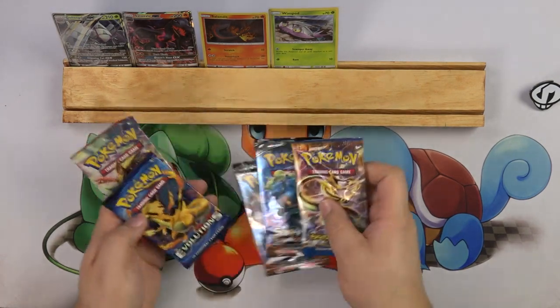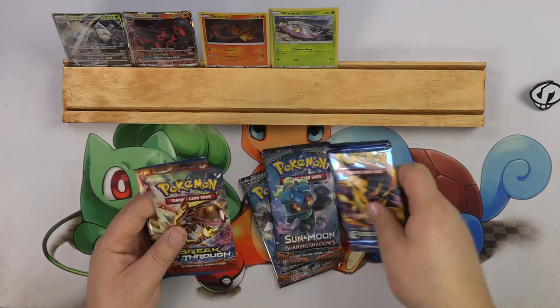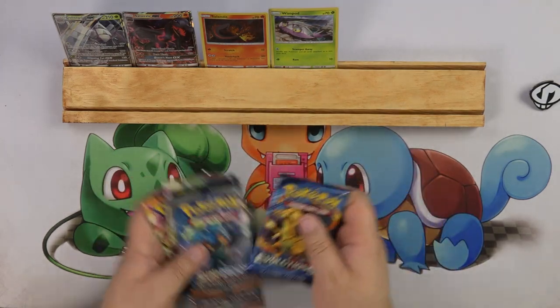So we have two Burning Shadows packs, an Evolutions pack, Breakthrough, and Breakpoint.